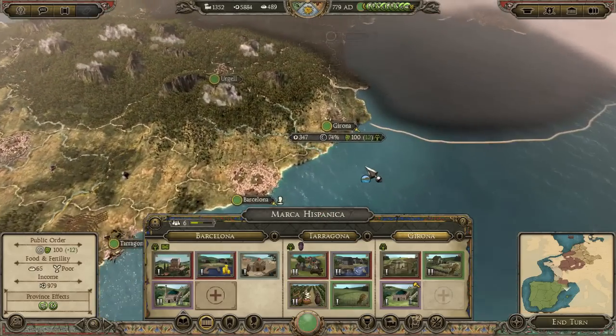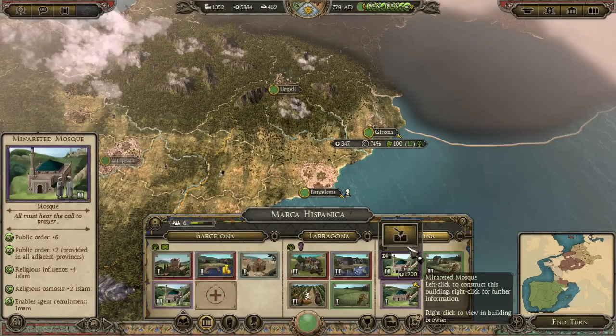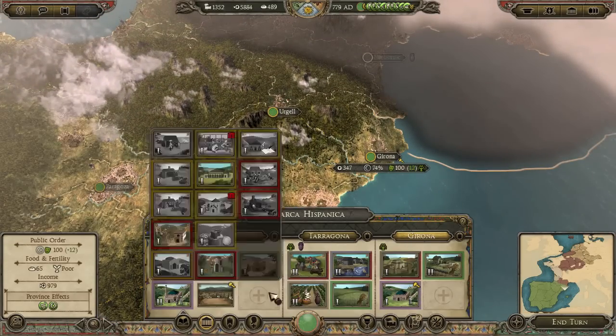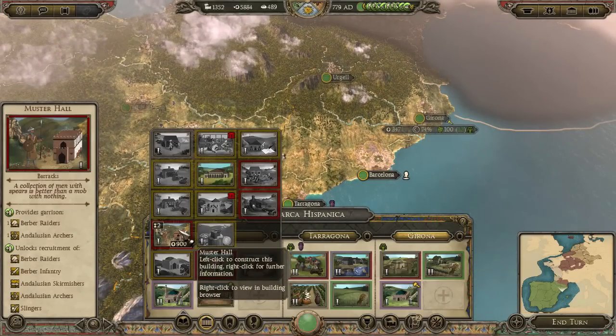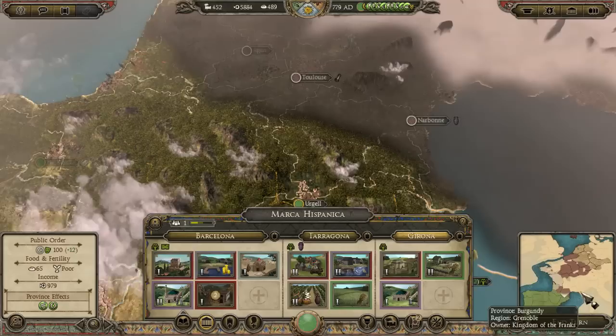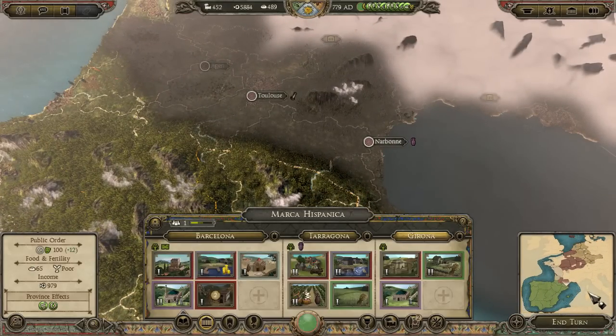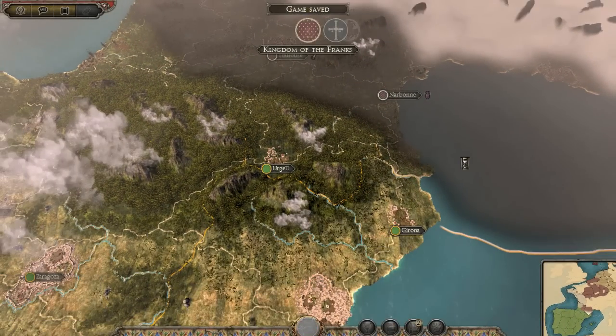It should help quite a bit in the campaigns to come. Now that we have that out of the way — we don't have any money right now. We have enough to build that though, so I'm going to build that. I think we might go with my plan of invading Corsica and Sardinia. We've wasted enough time, let's get into the next turn.